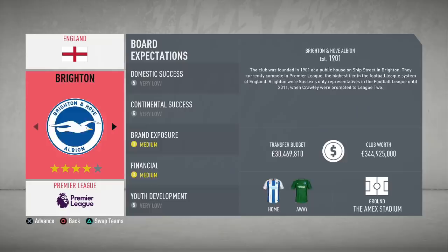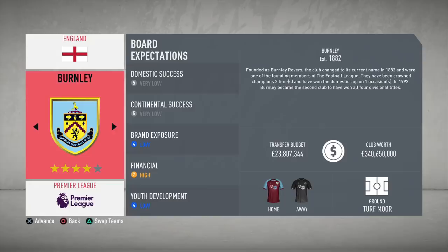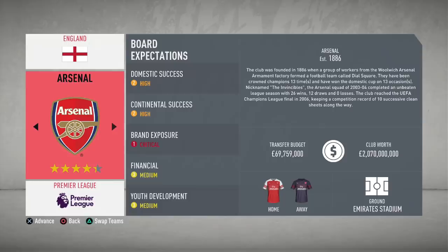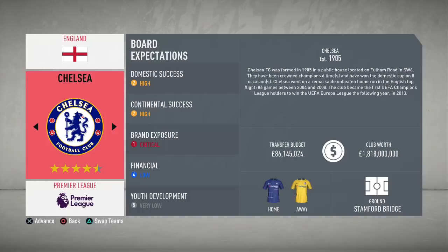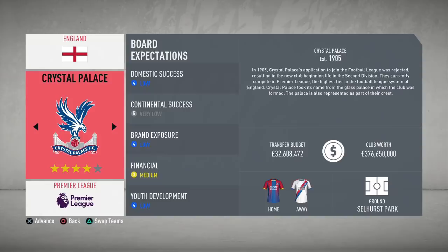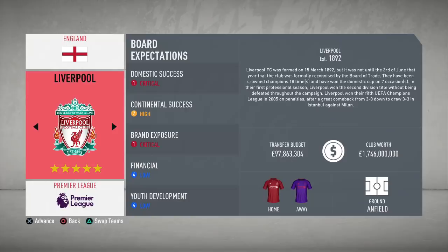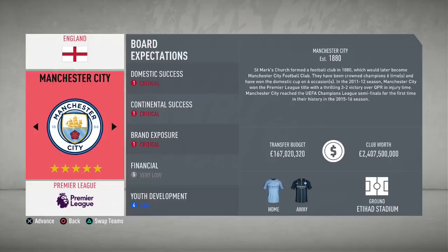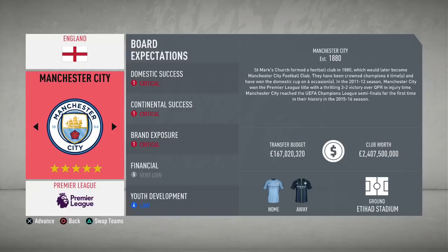We've done the customization part — now I'm going to show you all of the Premier League budgets. Burnley there with 23.8 million, but look at the club value. You think of Burnley, Brighton, smaller teams in the Premier League — you never really figure out they're actually worth hundreds of millions. Crystal Palace and Burnley are nearly 400 million pounds in club worth. Liverpool have 1.7 billion club worth, with a 97.8 million transfer budget — the same as Man United and Man City, which always seems to be the case in career mode.